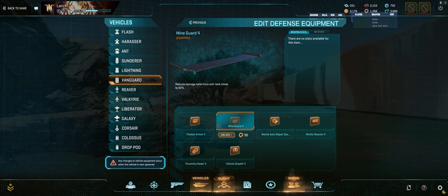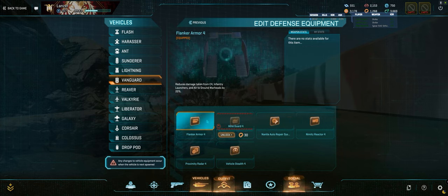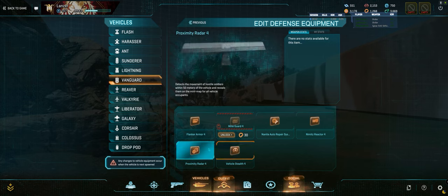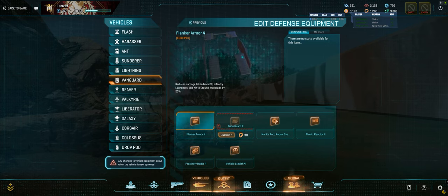I've never invested in the Mindguard — don't think I ever really needed it. Stealth I think is the go-to because it gives you a lot of passive benefits you don't have to worry about. And flanker armor has become much more important to me as a Vanguard player — 20% damage mitigation from sources like C4, A-to-G, infantry launchers, and the like.